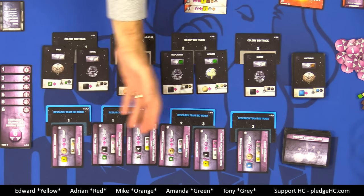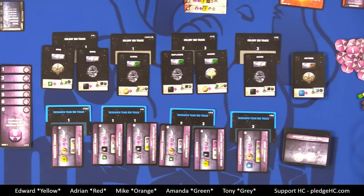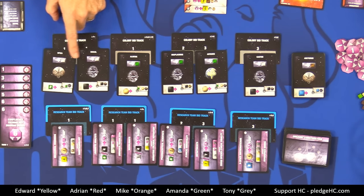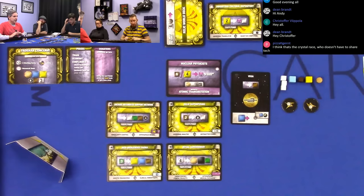These are called the research teams, and these are the teams that we'll be bidding on to acquire during the game — they give us the right to invent a particular technology. Over here are colonies, which we're also going to be bidding on. Each colony has a symbol on it and will produce some sort of resource for us once in our possession. That's effectively the main board. Then we have our individual player tableaus, and this is where things are super asymmetrical between all these races — there are very important differences.